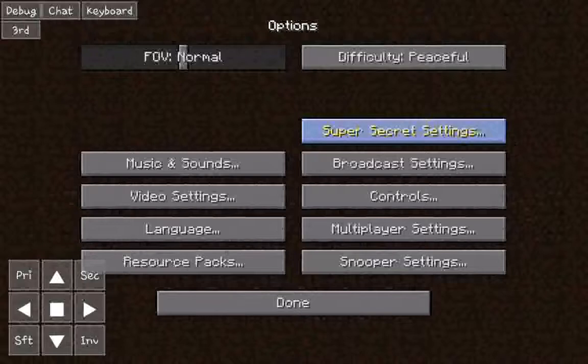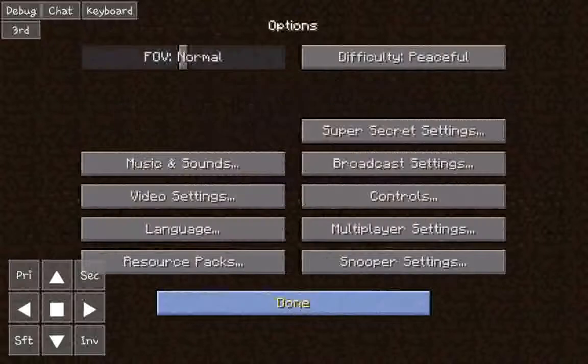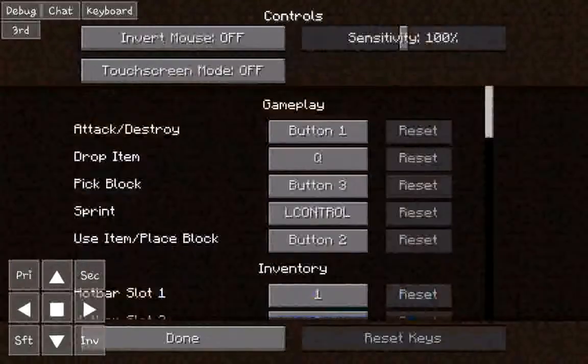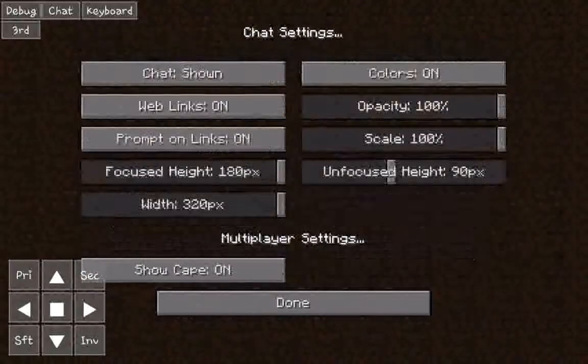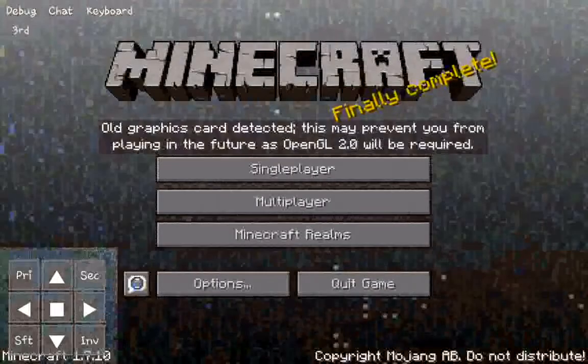There are also super secret settings, Twitch integration — though I don't think that'll work — controls, multiplayer settings, and all the usual options. Press Done when finished.